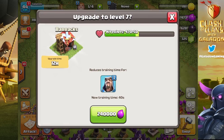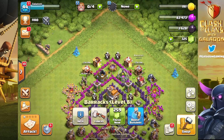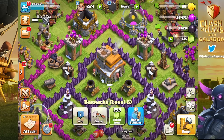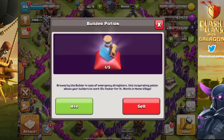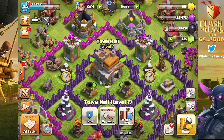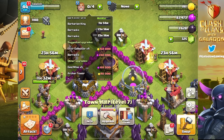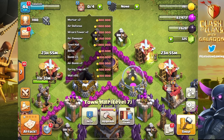Two barracks going to level nine — that will shorten the training time for dragons. But remember, we're not using dragons until we get them to level two. We're using a builder potion because all four builders are tied up. That turns ten hours into essentially one, so we'll have two builders coming free in just a couple of hours and will be back online to put them to use right away.